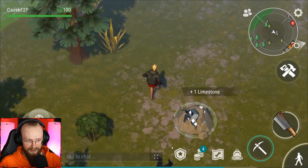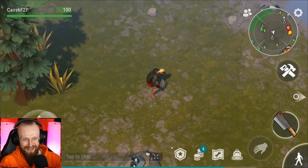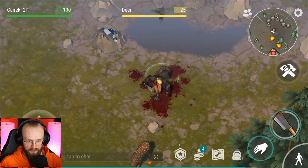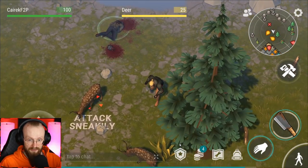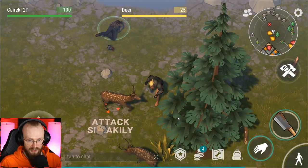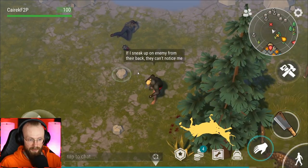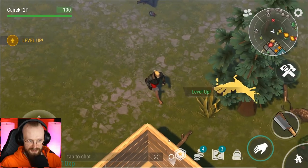Most of you probably already knew this, but I have to mention it for those who've never played this game before. There are a couple more zombies and they do give a lot of experience. We need all that experience because we need to level up to level 15 as fast as possible. We also have to go and kill a deer. If I sneak up on the enemy from the back, they can't notice me. We just leveled up.